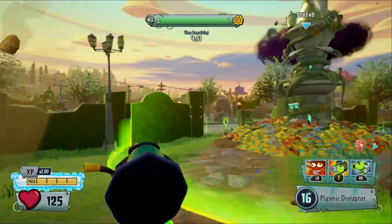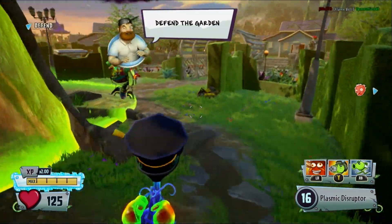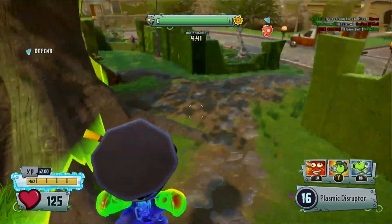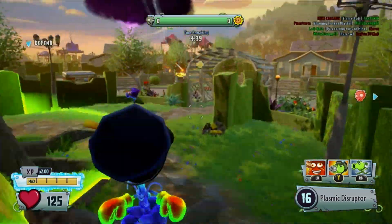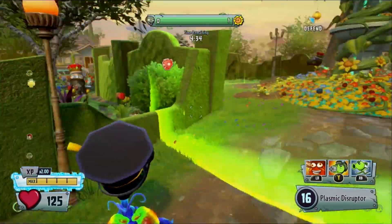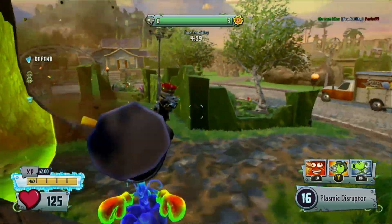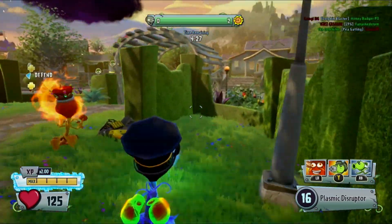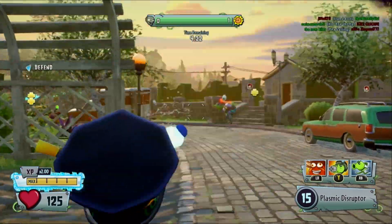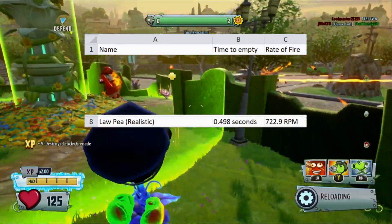Or, you know, just doing the math. Law P is a very interesting case, as his fire rate is as fast as you can physically pull the trigger. That's why people will use modded controllers and autoclickers with him to pretty much cheat the game into firing off all six shots in a tiny fraction of a second. This poses a problem for me, because without an actual rate of fire I can measure, I can't give proper damage per second or time to kill values. I figured I'd just bite the bullet and use myself as a realistic average for his rate of fire, unloading his clip in 0.498 seconds — basically half a second — giving me a rate of fire of 722.9 rounds per minute.